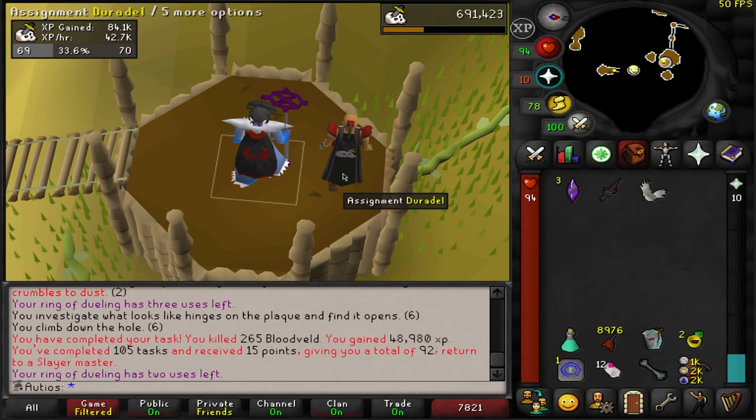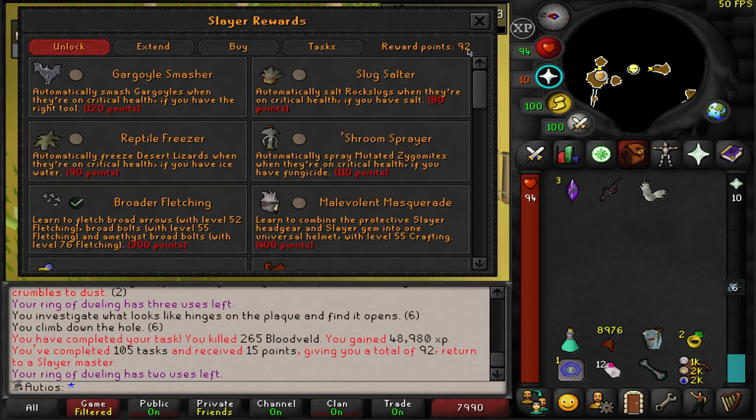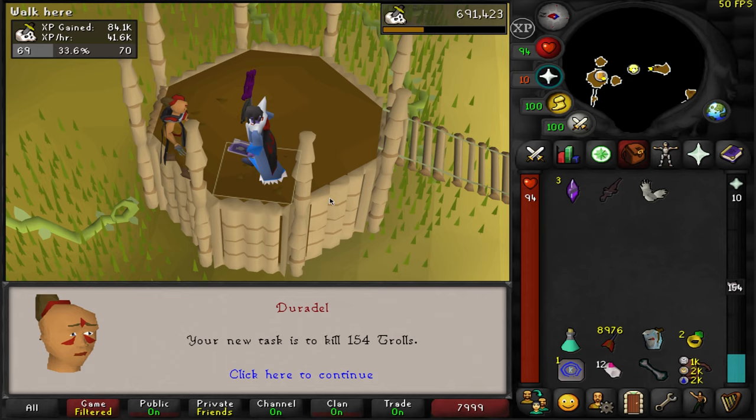Rune Dragons. I don't know whether or not I should skip this — I don't know how hard that's going to be on this account. Screw it, I don't want to do Rune Dragons. We've got 92 Slayer points, so let's cancel that and try again.